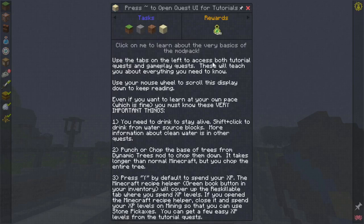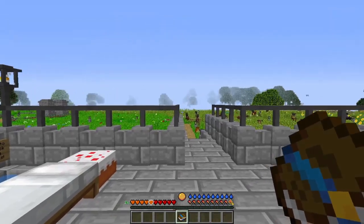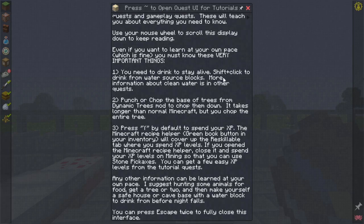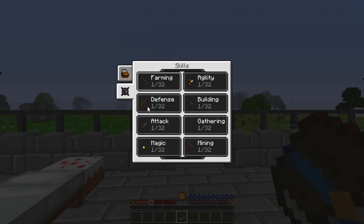Use the tabs on the left to access book tutorial quests. There's a lot of weird things going on around us. These gameplay quests will teach you about everything you need to know. Very important things — you need to drink to stay alive. Shift-click from water sources to drink from that. Clean water is better than not. Punch or chop the base of trees from dynamic trees to chop them down — takes longer, but you chop the entire tree.